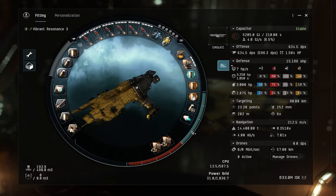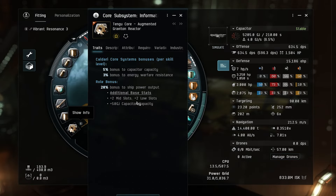Before anything else, let's look at the subsystems. First up is the Augmented Graviton Reactor, our core subsystem. For each level in Caldari core subsystems we get a 5% bonus to capacitor capacity and a 3% bonus to energy warfare resistance — so a 15% resistance to neutralizers and a 25% bigger capacitor. There's also a role bonus giving another 50 GJ of capacitor capacity. This subsystem contributes two mid slots and two low slots, plus a bonus to ship power output.